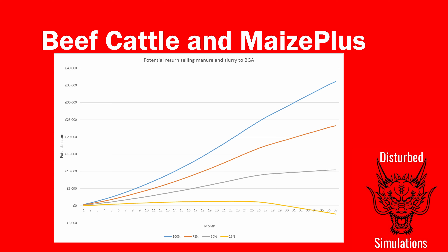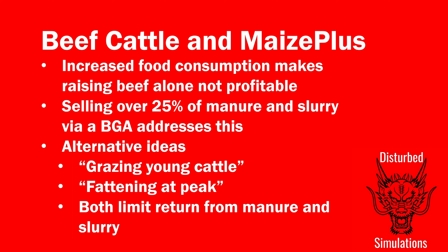Maize Plus is not always about making money — it's about bringing realism into feeding. But beef farmers make a living out of raising beef, and the way this is set up at the moment they would struggle to do that. Putting waste products through a BGA is a way of recovering it. You could also use a fertilizer production and put the slurry through that. To make beef profitable with Maize Plus you probably need to do something extra — the increased food consumption makes just raising beef cattle not profitable on its own. Selling about 30% of the manure and slurry through a BGA will get you back to very profitable.